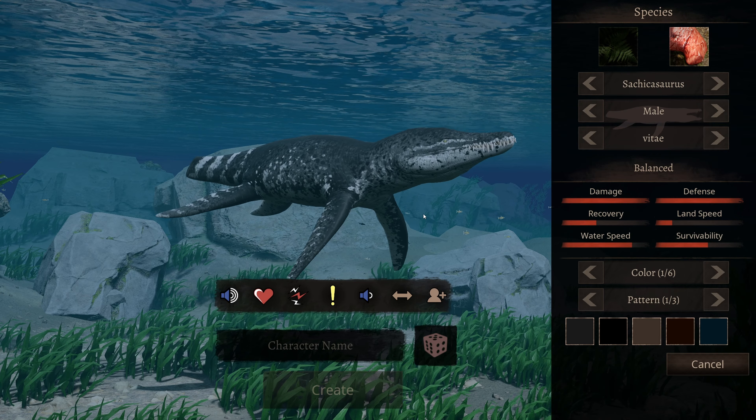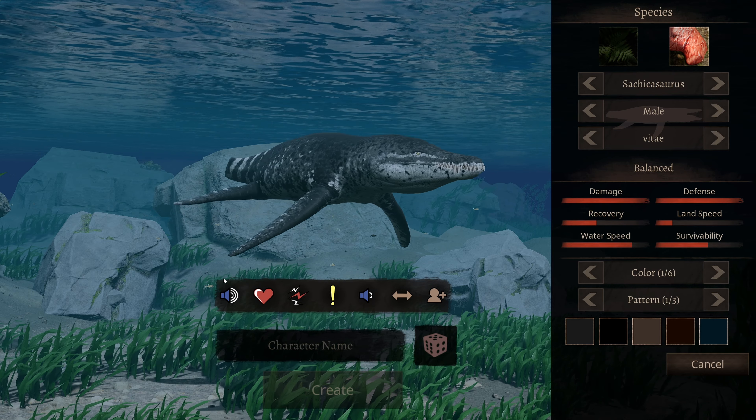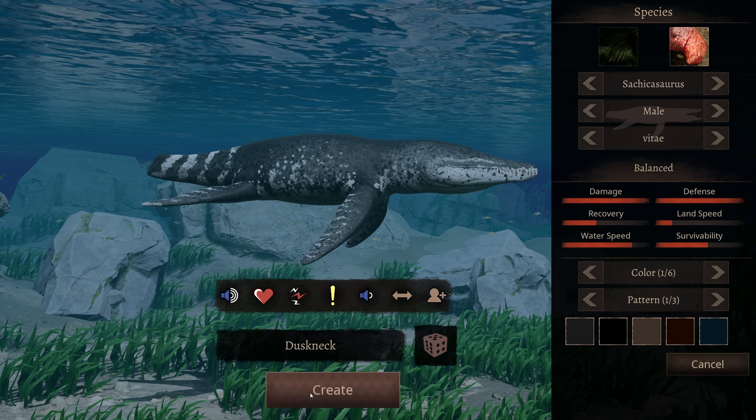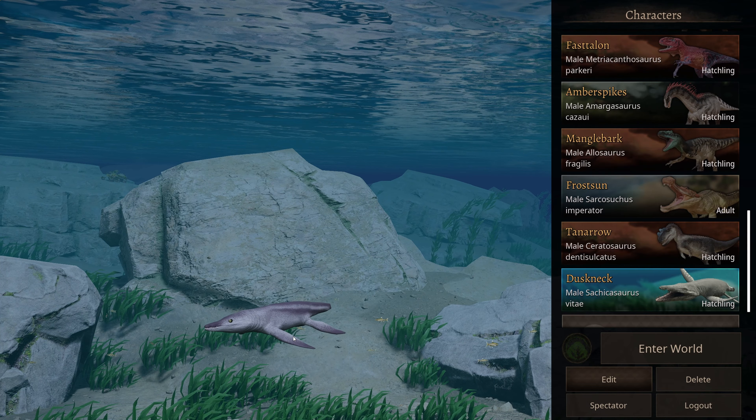Alright, let's go ahead and get in game. Here's the model one more time — one good look at the model. Do a little spinny. There you go. And here's the little baby one. I'll grow this guy up once we're in game.